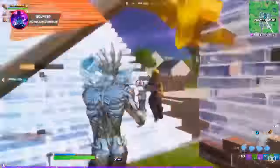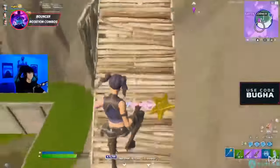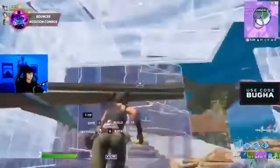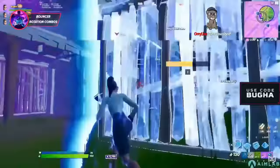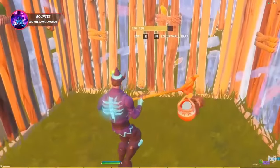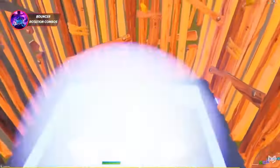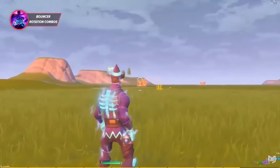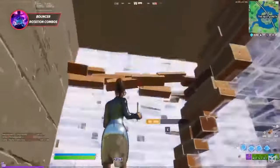With bouncers now back in the game, you're gonna need to know some bouncer rotations. These have you combo your bouncer with another rotation item to cover double the distance in a shorter amount of time, which can be a game changer. The first thing you can combo with bouncers is the shockwave grenade. The simplest way is to start inside of a box, place a bouncer on the floor, and stand so that your back is facing the direction you want to go. Then place the bouncer and throw a shockwave slightly ahead of yourself — you don't have to be exact. Make sure to turn around and adjust your speed by holding in the direction you want to go. This can take you about 100 meters, perfect for rotating in the final zone.